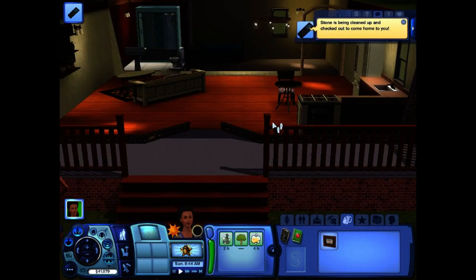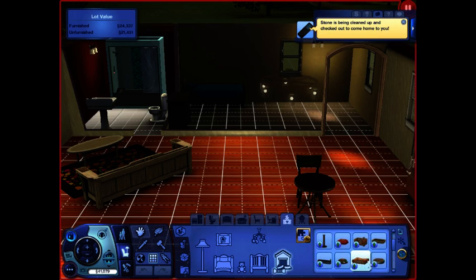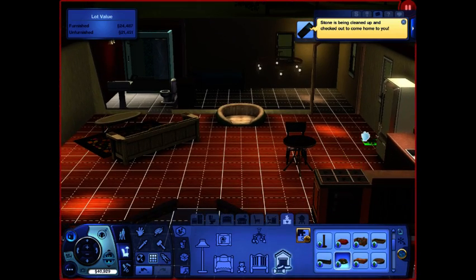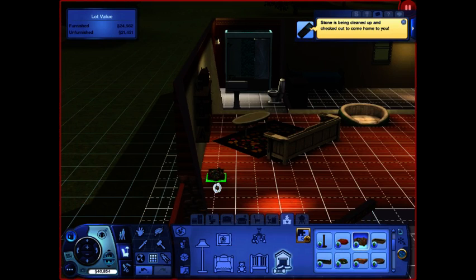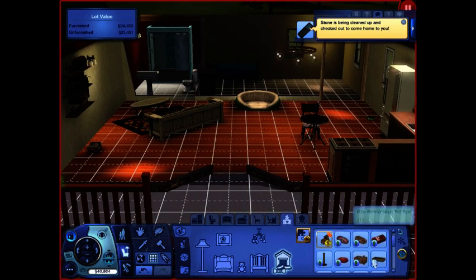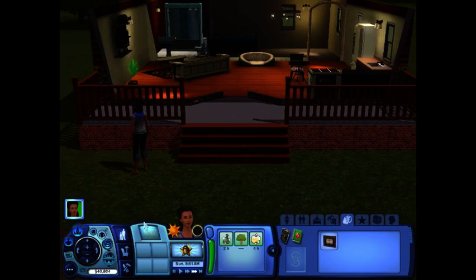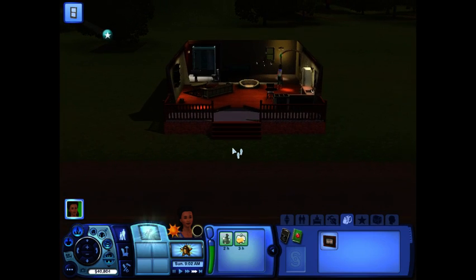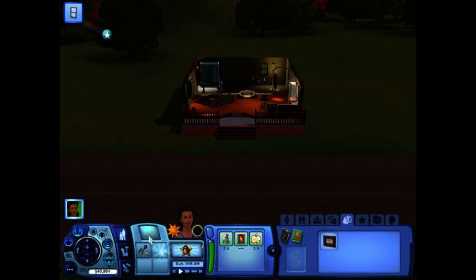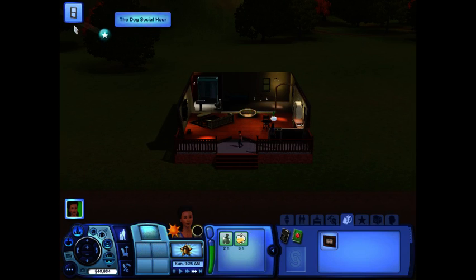We're going to keep the name Stone. Since we're getting a dog, we need to get a dog bed — he's a large dog so a large dog bed, a food bowl, and a toy box. That's all we need for that, so we'll fast forward until our big dog shows up.